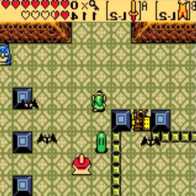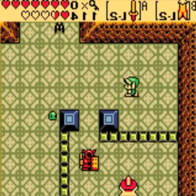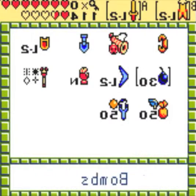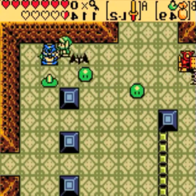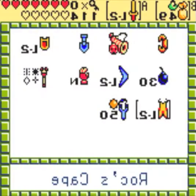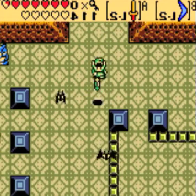If I remember correctly, the puzzle in this room required something specific. I think there was an owl statue in here — I somehow solved the puzzle and I don't even know how I did it. A silent watch may be needed. I'm pretty sure you're supposed to kill all the enemies and then awaken the Armos statue, but apparently — maybe it's just a glitch that I awakened it without killing enemies.